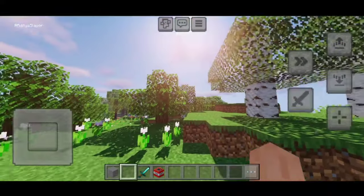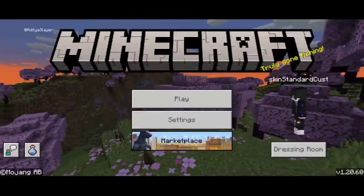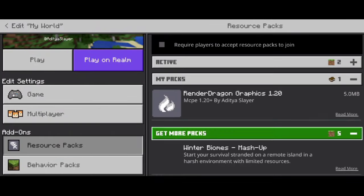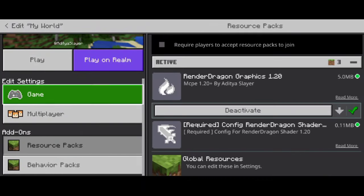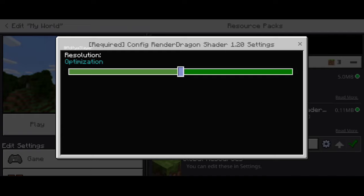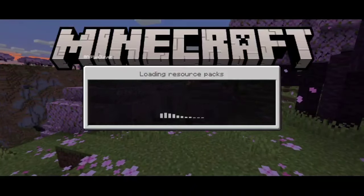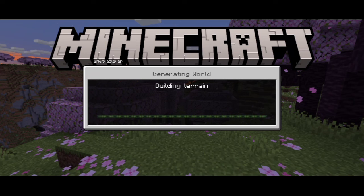Hey everyone, I am so excited to share with you today the most mind-blowing shader for Minecraft Pocket Edition. This shader is seriously next level — it's the MCPE 1.20 shader ultra-realistic, and it's taking the Minecraft mobile community by storm. Let me tell you why this shader is an absolute game changer.